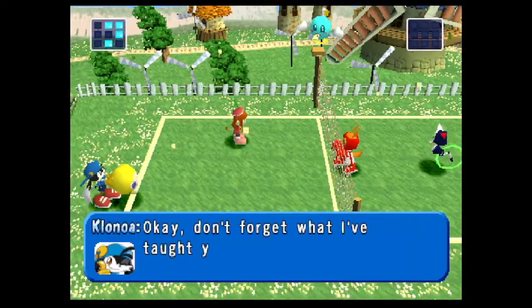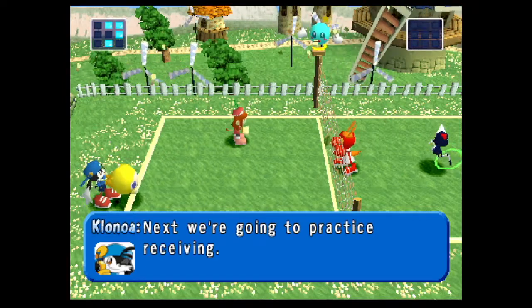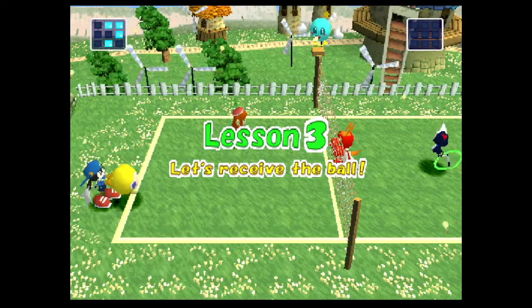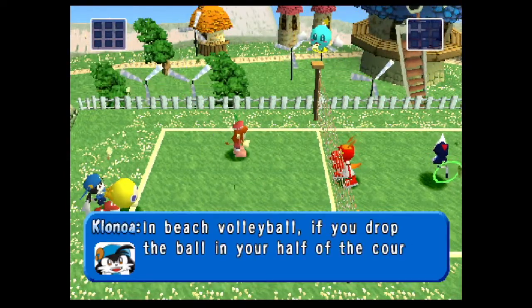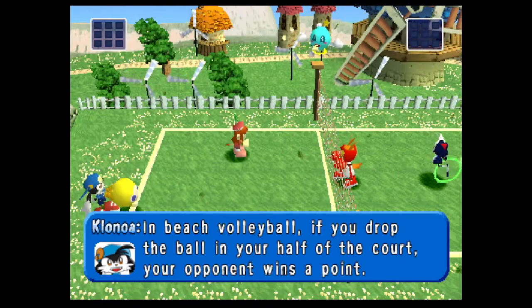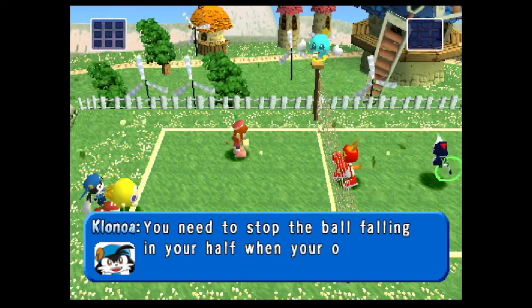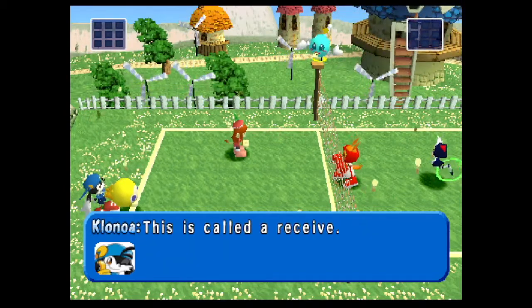Okay, don't forget what I've taught you. Next, we're going to practice receiving. In beach volleyball, if you drop the ball in your half of the court, your opponent wins a point. You need to stop the ball falling in your half when your opponent serves. This is called a receive.